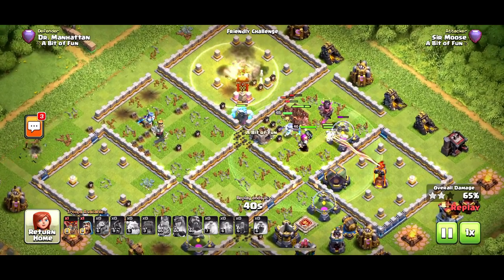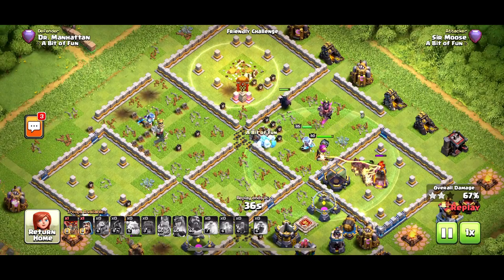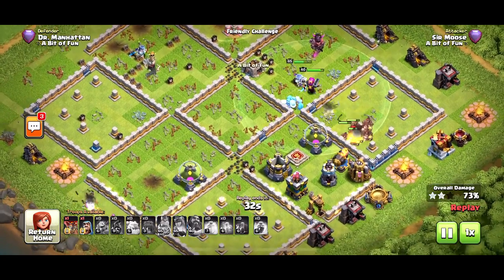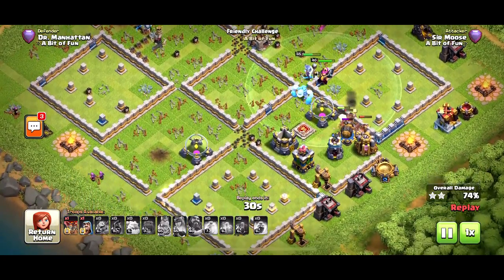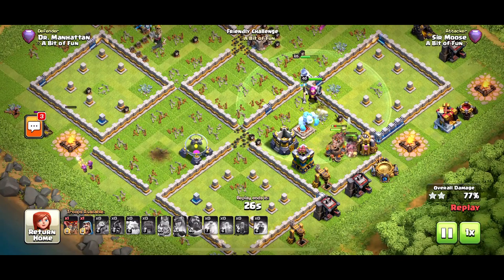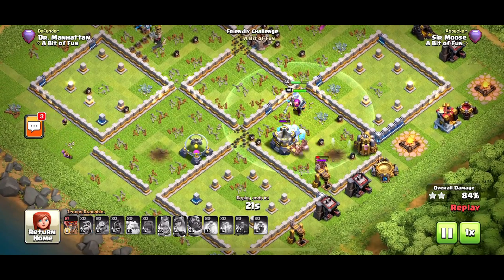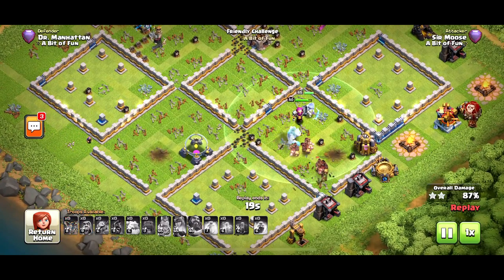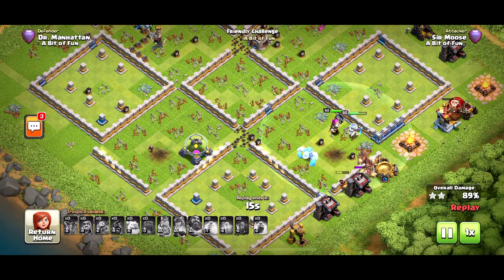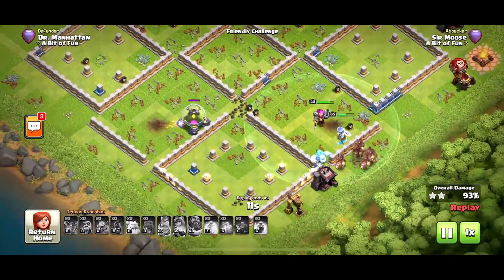The hogs push into that pocket and I'm thinking the wrecker should take down the town hall. I tell them not to go left, but of course they go left and take a bomb to the back — but they survived just barely. Now going after that multi-target inferno and the bomb tower. This base I use in Legend League has held up brilliantly, but mass hogs can absolutely take it out.